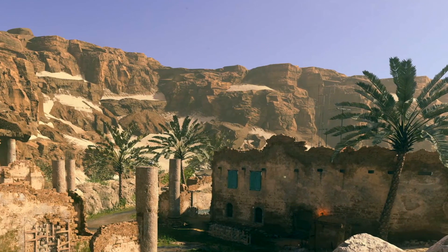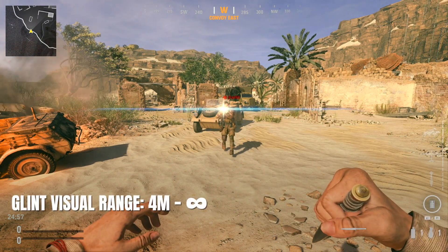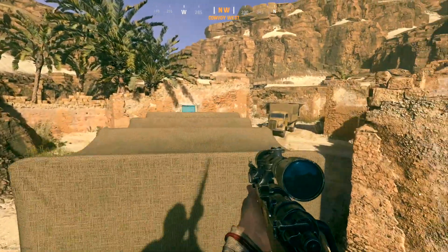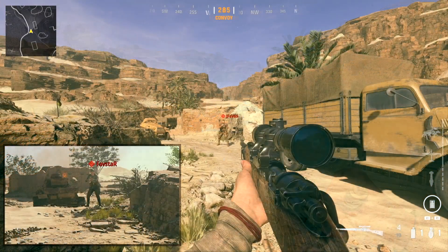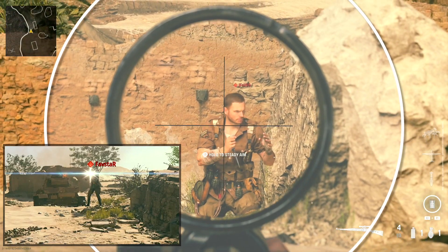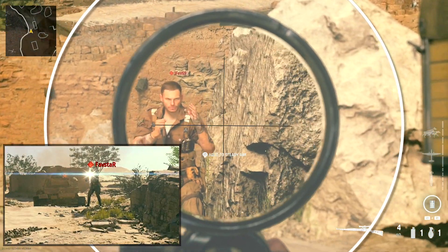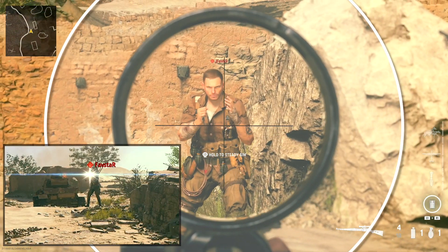Now that we understand which scopes produce Glint, we'll look at the distances and angles when Glint will be revealed. The Glint reveal range starts at about 4 meters and extends out to a seemingly unlimited range, and is only visible when aiming down sight. The aiming tolerance area in which Glint is visible is very large and circular in shape, actually extending above and below your field of view. This means you'll produce Glint for the enemy to see even if the enemy isn't visible on screen.